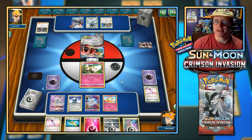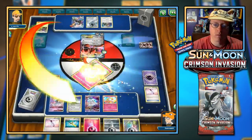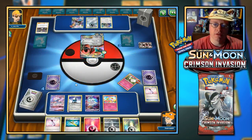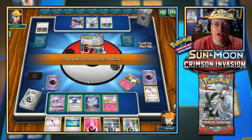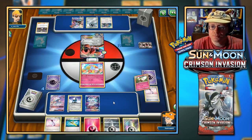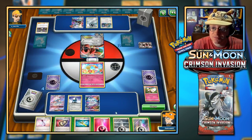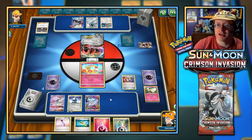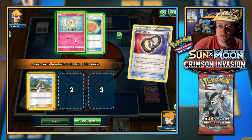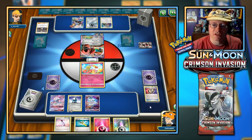They brought up Ribombee instead — here's where things get interesting. I have to somehow get a Fighting Fury Belt. I'm going to bring up Comfey for now. There's one Puzzle of Time — I would have liked a second one. We're going to work with what we have. Cobalion gets the energy — let's go for Puzzle of Time and rearrange the top three cards. Hala is going to help. They're down to two prizes left — can't do anything else, we'll end the turn.